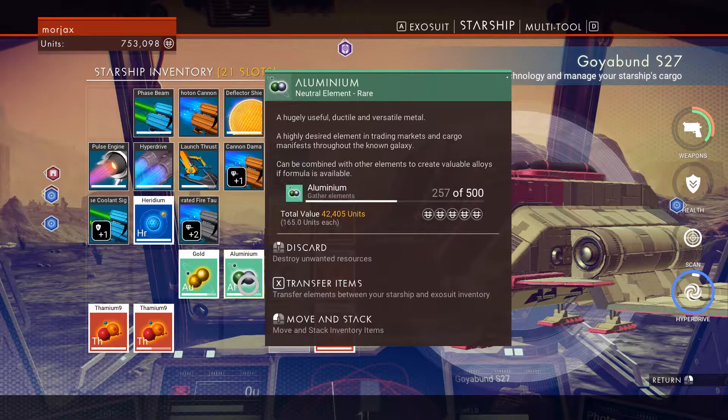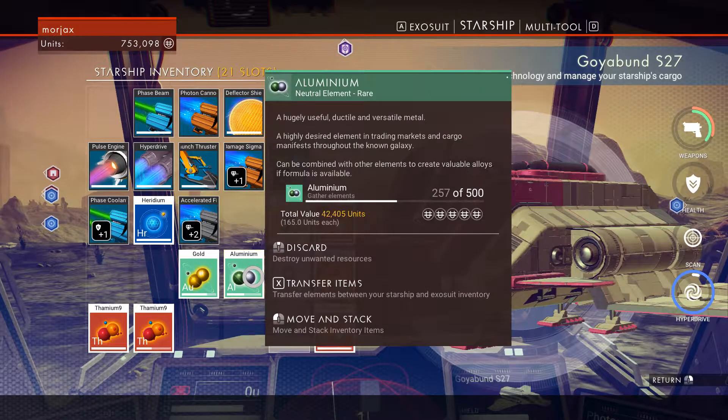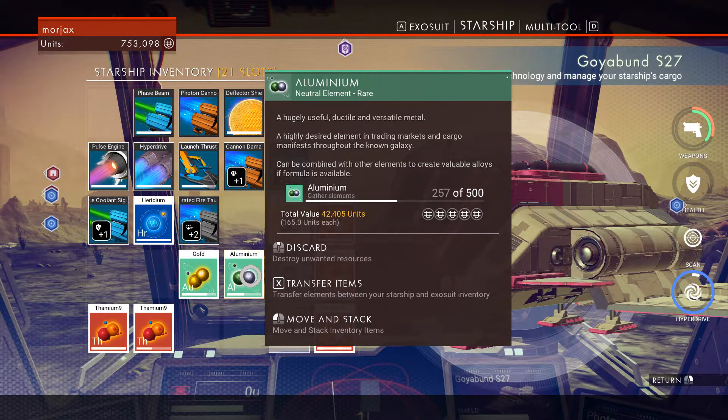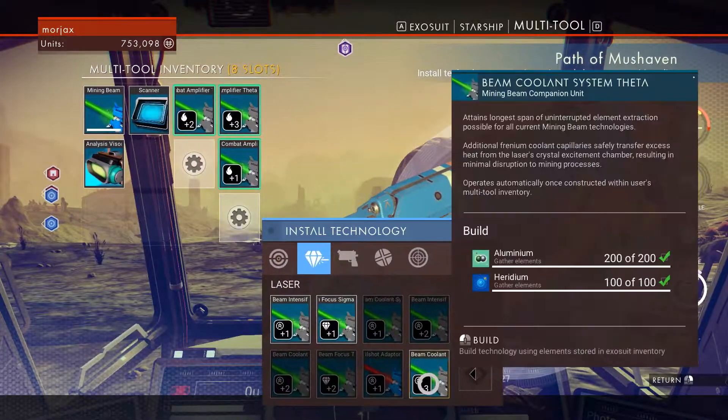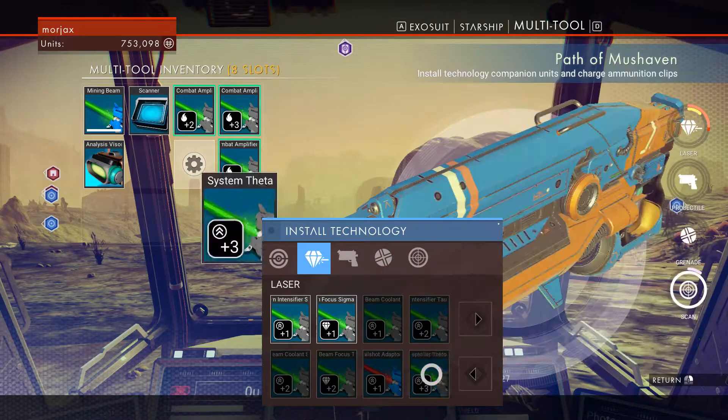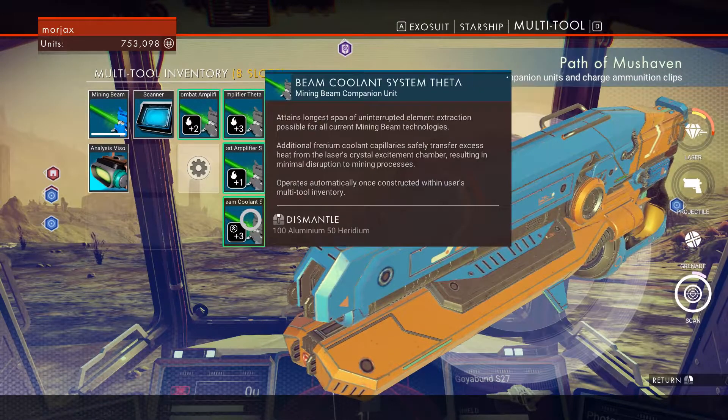On my way back to my spaceship, in between episodes, I found a small little cave system and there was some aluminum in there. So that means — look what we can get: Beam Coolant System level three. This is Theta. I'm super excited. Let's do it!